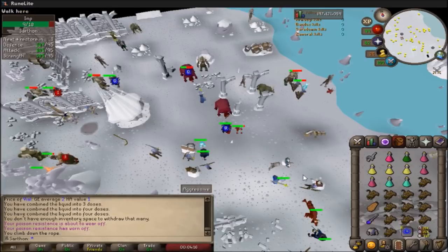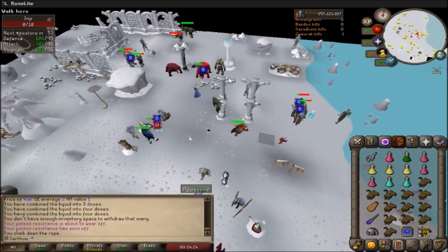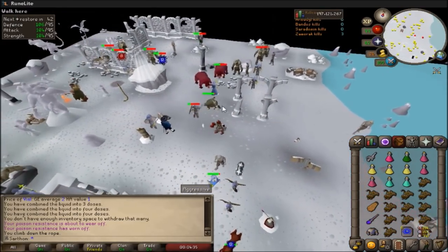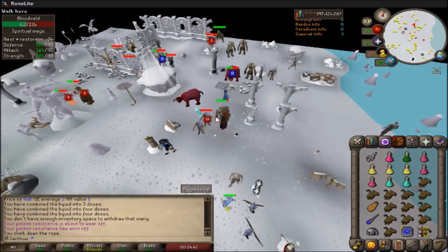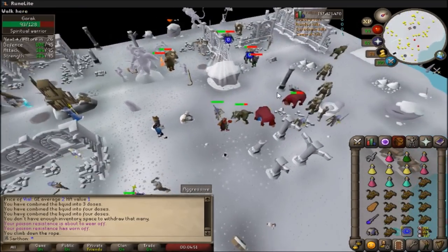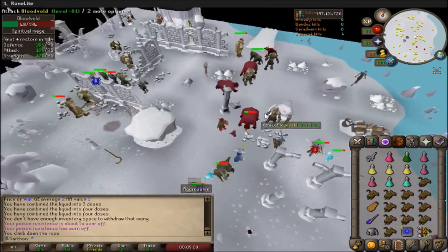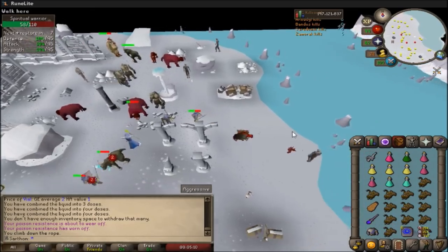Now we're going to get KC for Zamorak. Make sure you have your Saradomin items so you're not attacked. You can also get your Zamorak KC further in the cave, but I like doing it here because the Saradomin minions help you kill the Zamorak minions. You need 40 KC, and you can attack the Ice Fiends, Werewolves, Goraks, Vampires, and Bloodveld. Zamorak KC is the second fastest to get after Bandos KC, but you can also get ecumenical keys in the Wilderness from killing minions there, and they'll drop a key that allows you to access any God Wars Dungeon boss without getting 40 KC — really useful if you die and need to quickly recover your items. However, Zamorak KC is so fast to get, I don't think it's really necessary.